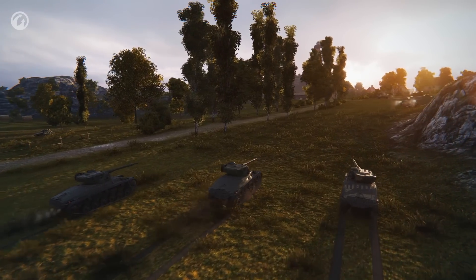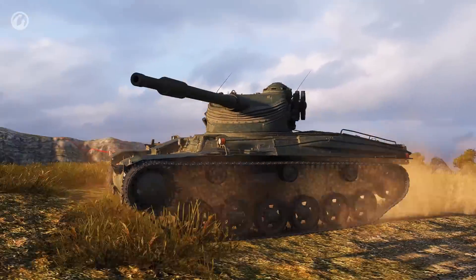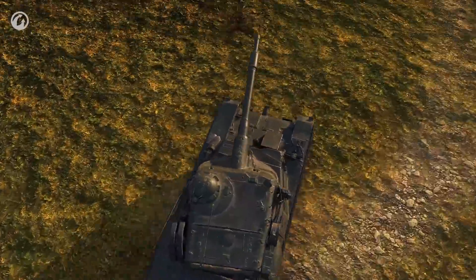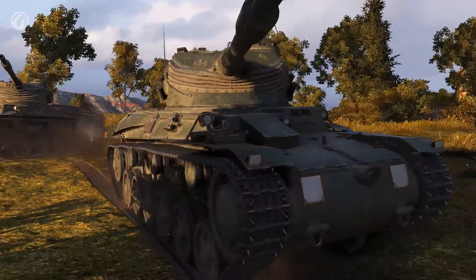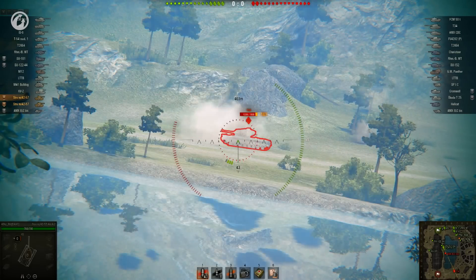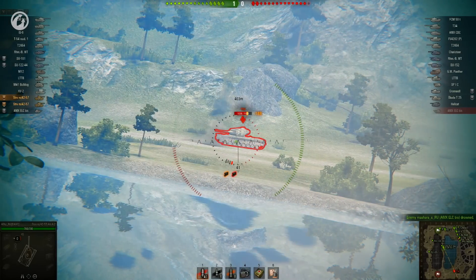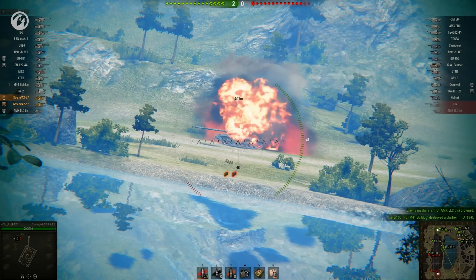An important event in World of Tanks is the introduction of Swedish vehicles. The first Swedish tank was added to the game so that players could prepare for the new branch. The Strv M4257 Alt-A2 is a Premium Tier VI medium tank. It features pretty good mobility and an oscillating turret with an autoloader.